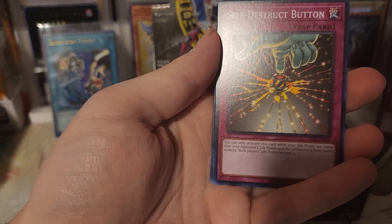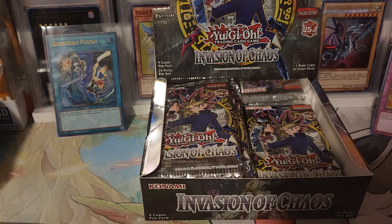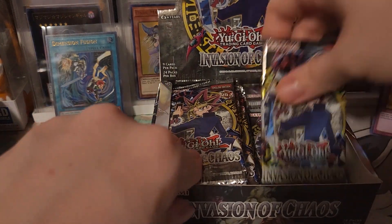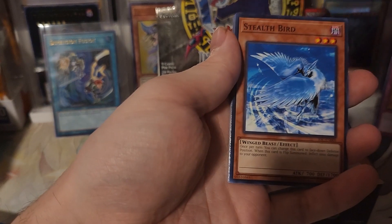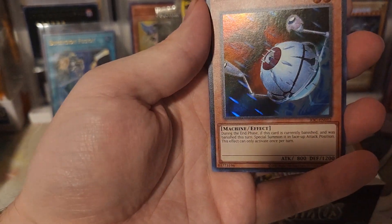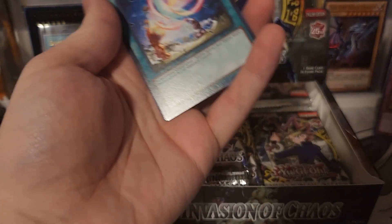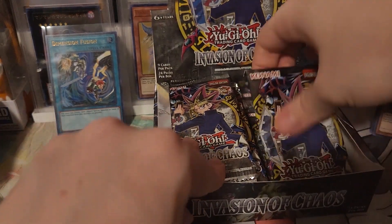I've never seen this guy before in my life - Getsu Fuma. That's not really a good effect, but it looks pretty cool. As a kid I don't think I opened up any of this set. I opened up a lot more of the even older sets, and some GX sets but not too much. DD Scout Plane - what the heck is this? It's an orb. Alright. Forgot that there's a lot of banishing stuff in this set.